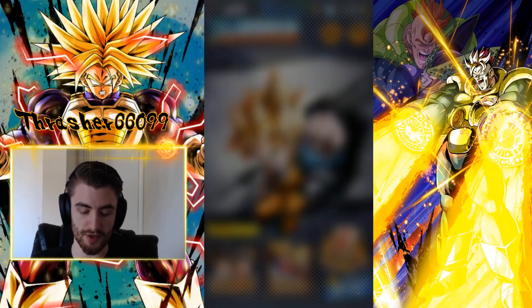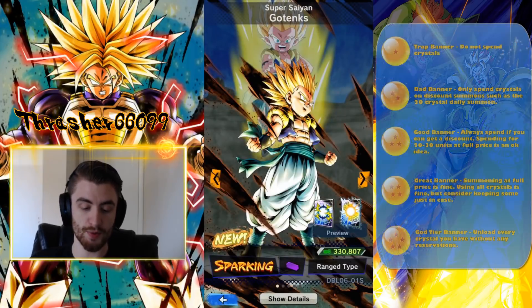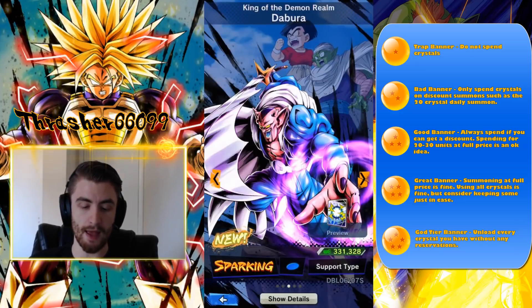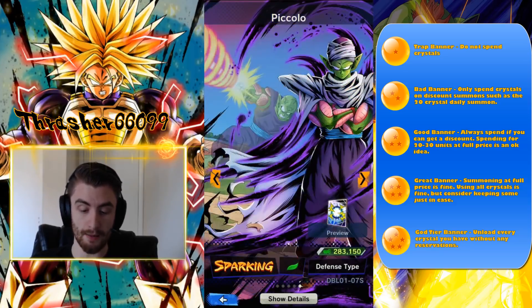Let's look at the actual banner. Super Saiyan Gotenks is top tier. Majin Buu is absolutely top tier. Dabura is more of a mid-tier, situational character depending on what team you're running. Super Saiyan Teen Trunks is not great anymore — not terrible, but definitely not great. And then Piccolo — he's super old and not super useful. He does have regeneration tags, so if you already have Janemba and happen to pull Majin Buu, at least you'd have a full regeneration team. But he's also free to play — you can get him just from leveling up your Z level.